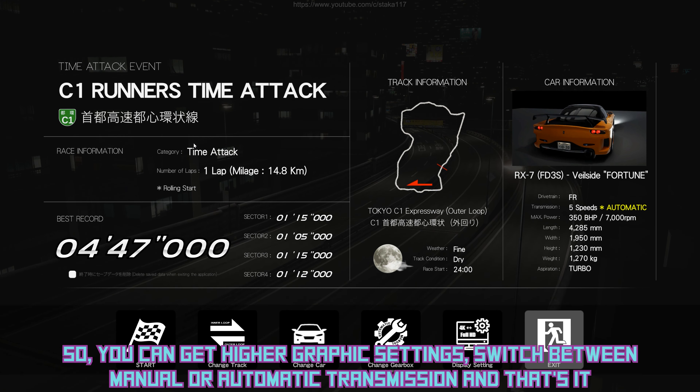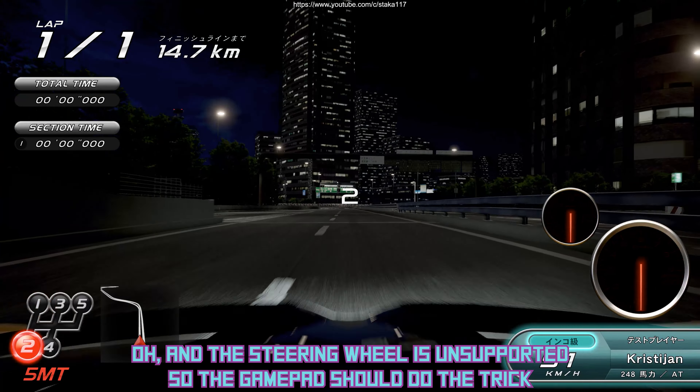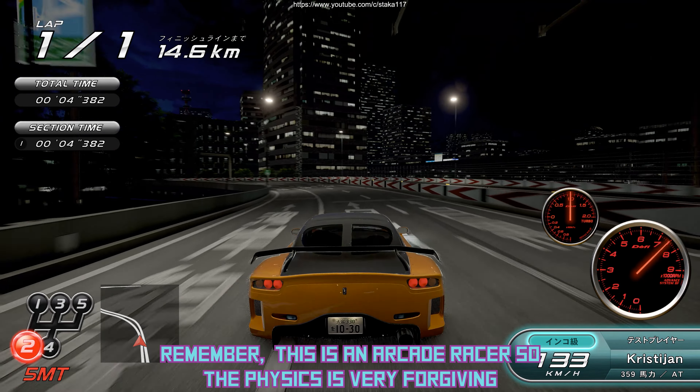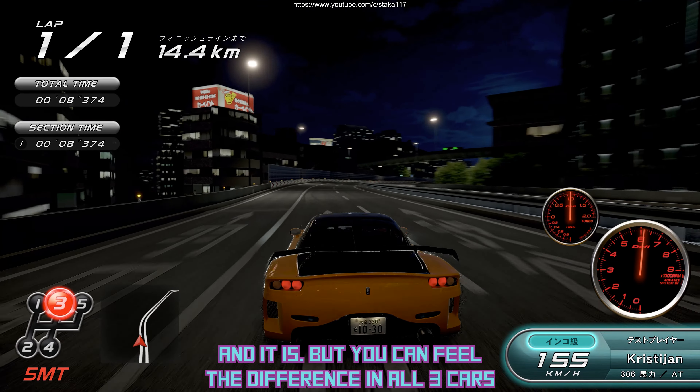You can get higher graphics settings, switch between manual or automatic transmission, and that's it. The steering wheel is unsupported so a gamepad should do the trick. Remember, this is an arcade racer so the physics is very forgiving. And it is — but you can feel the difference in all three cars.